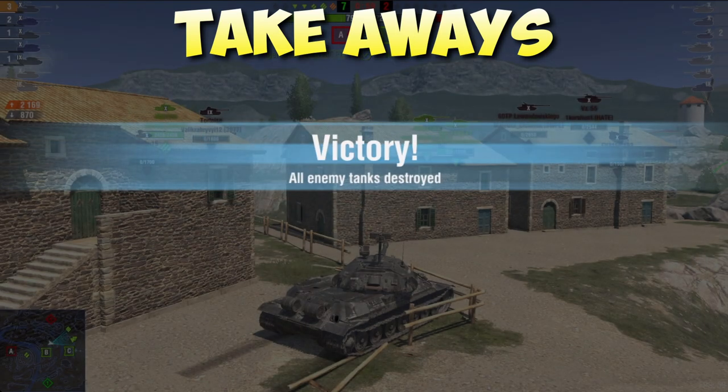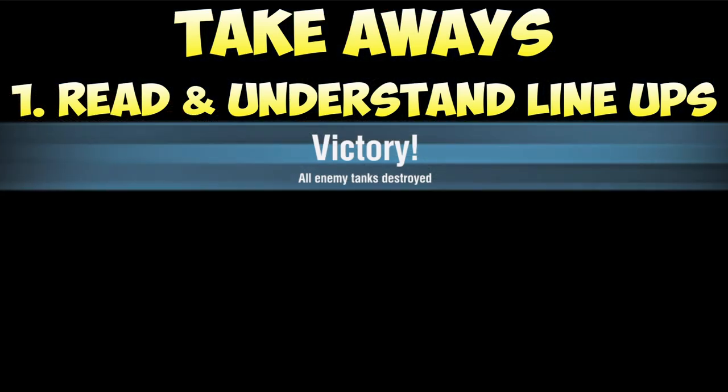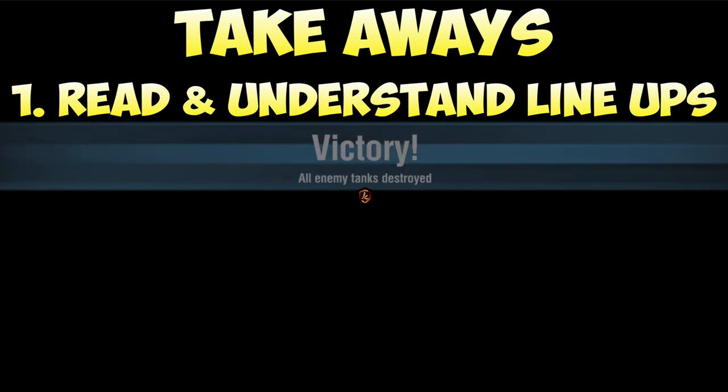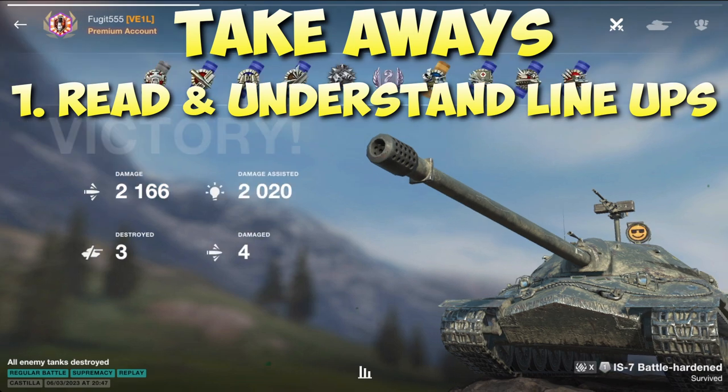There are takeaways from this video. Number one: read and understand the lineup of both teams. Understanding your own team's lineup is also important — that is where your support rests. In the last game, we had TDs as well, but also a medium and one more heavy. It was predictable that our TDs would camp on the ridgeline near the spawn, with our medium going to the A side — quite possibly with a heavy tank or two — because from this spawn, the C cap is notoriously tricky to secure. It was a pretty easy guess.